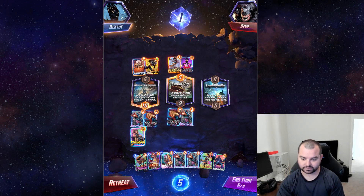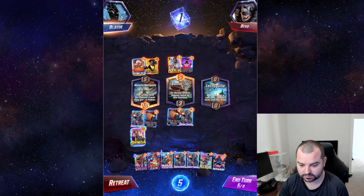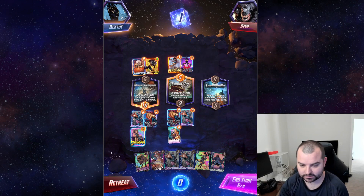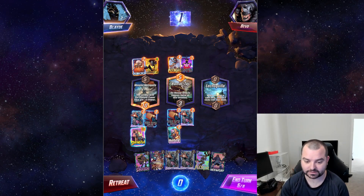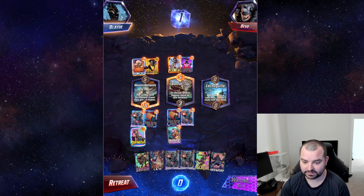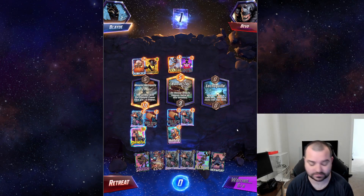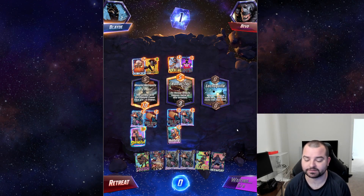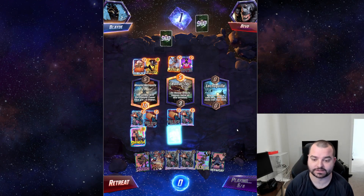Fury is not going to help us. If I double MODOK, that'll just make it so I can guarantee I play whatever I draw next turn and I'll have three Swarms to play. I think it's okay, but I assume we're going to see something like double Darkhawk coming soon, or a Darkhawk plus Mystique kind of thing. We'll play it out — I'm fairly sure that's what we're going to see in these last two turns.